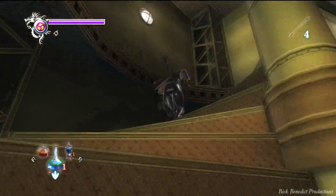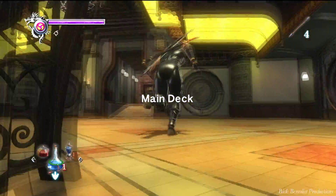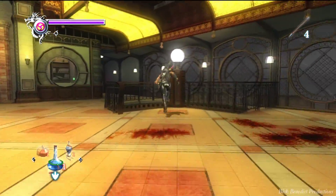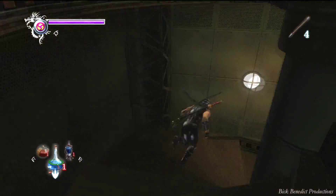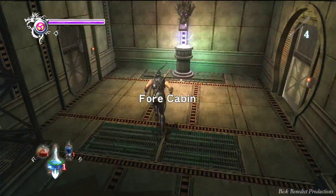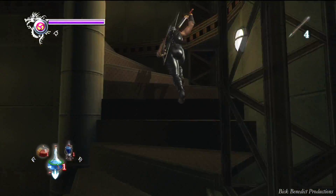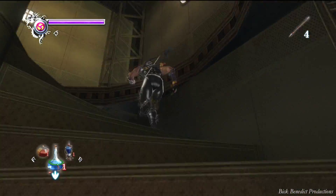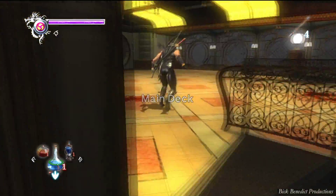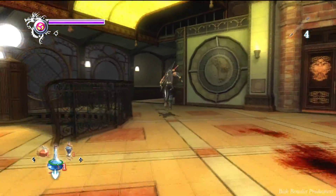I don't like the HUD in this game. It needs a pause screen when you press it. In Ninja Gaiden Sigma 2 that's what they did and it worked perfectly. In this game, when you activate the HUD, all the chaos keeps going on around you — it's really bad. You're forced to do everything really quickly in the menu in the bottom left corner, or press the pause screen, which I have to do sometimes because things get really chaotic.